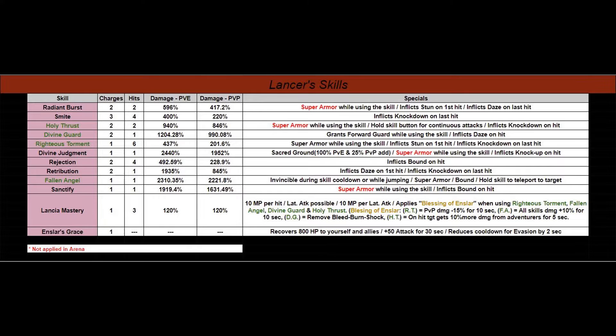My apologies if you're completely new to this interface. On the far left are all the skills. On the far right are all the specials that go with these skills. Charges is how many times you can use that skill. The next one to the right is Hits — that's how many times the skill will hit. Damage-PVE is the highest percentage damage you can do against a creature in the world, and Damage-PVP is the highest percentage damage you'll do against another player. I'm really excited about this class, and I'm surprised a lot of people don't use her.